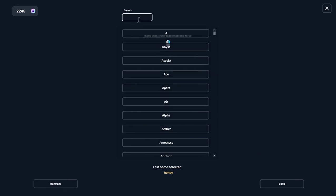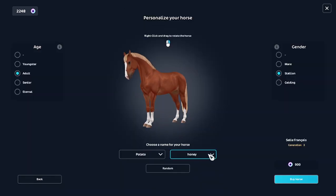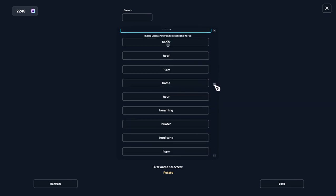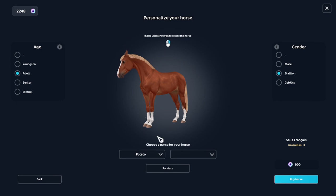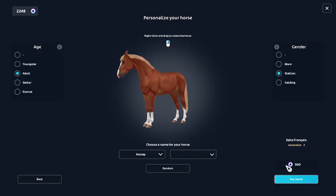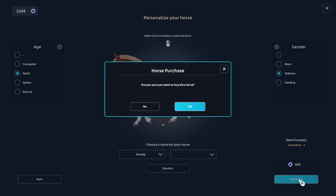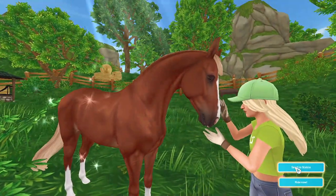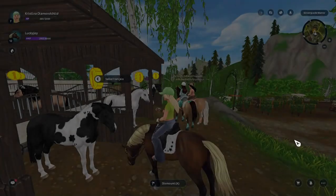I have an idea — I'm not gonna tell you guys yet. I'm gonna name it Honey. That's it! So yeah, this is Honey. I'm gonna send Honey to the stables. Honey's really pretty, I think at least. Hopefully you guys liked it, don't forget to like and subscribe!